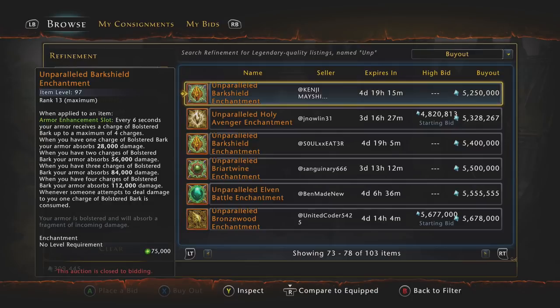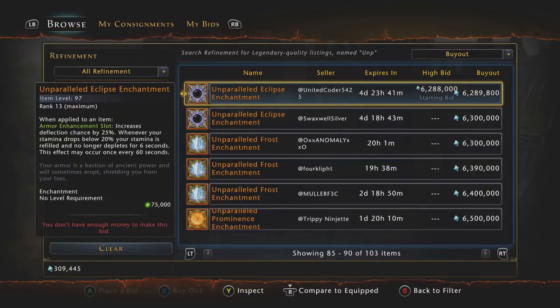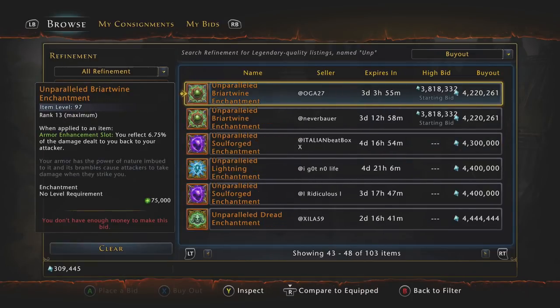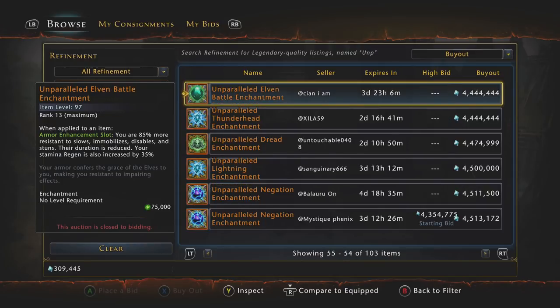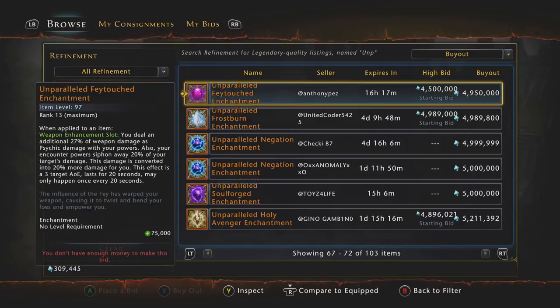The problem is that since they fixed it — it used to multi-proc for control wizards back in the day — it's really only good for classes that use a lot of at-wills really fast. For GWF, for single target I don't think you can go wrong with Prominence or Fey Touched, and for AoE you could do Lightning. If you really want the best of both worlds, use Lightning for AoE then switch to Prominence or Fey Touched at the boss — that costs more money but is the best overall approach.